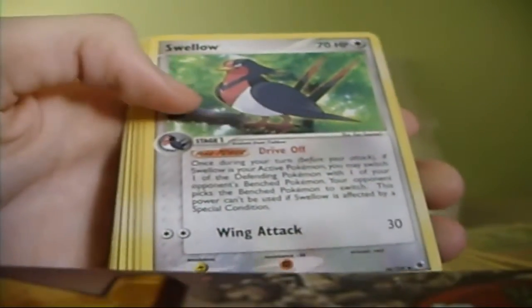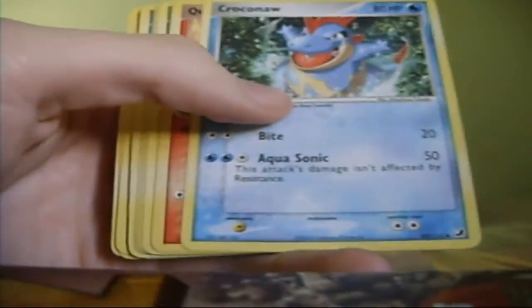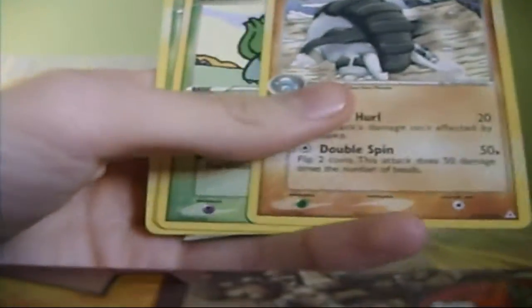Now we're going to EX Ruby Sapphire. I'm not sure what that set is - Team Magma, Fire Red, Leaf Green, Unseen Forces I want to say. And there's a Dragonite, which is nice. Quite badly damaged though.